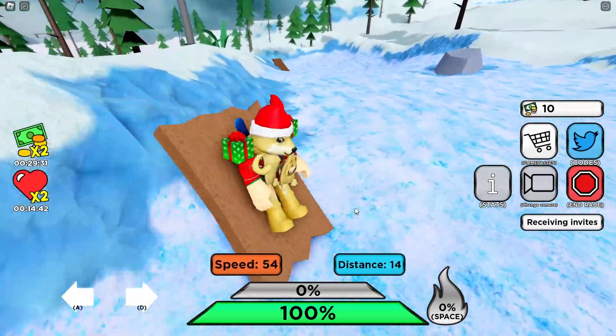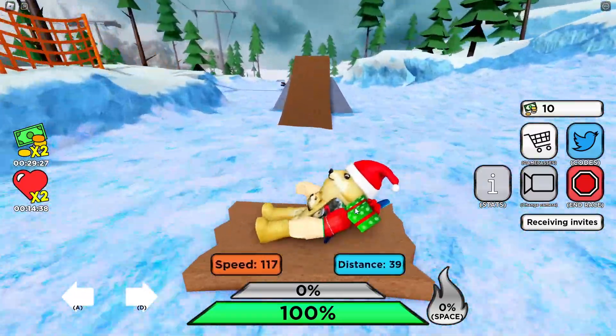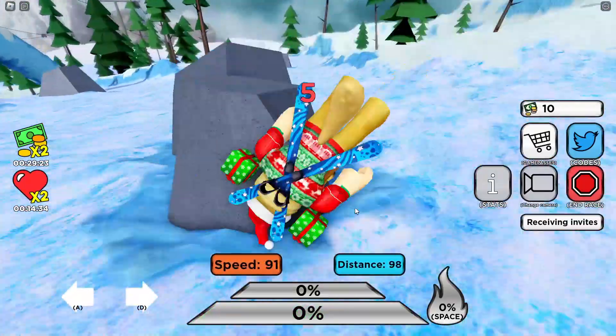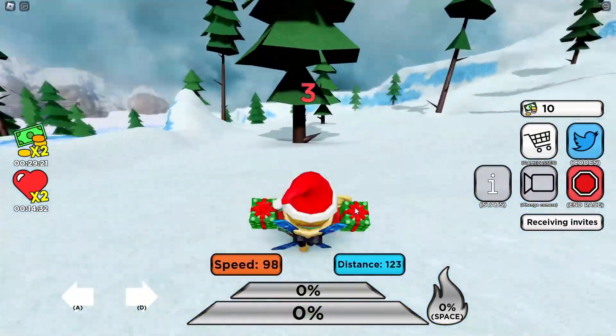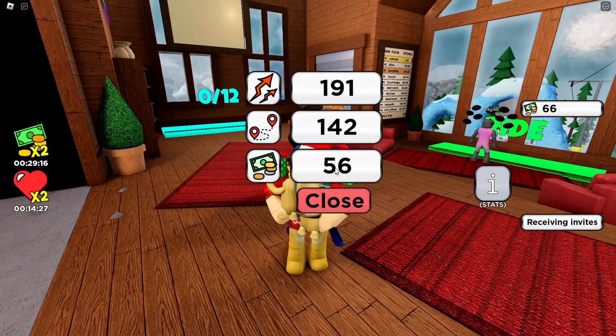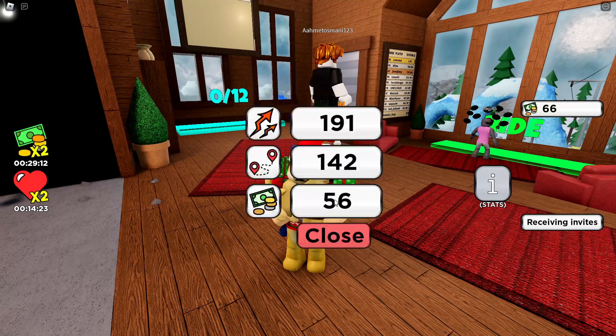Let's go up this way instead — oh, that kind of worked. Watch the rock — okay, that worked! We're going on the jump. Oh no, we've fallen over, heading straight for the rock. Ow, this is not good. Doge, are you good? How much did we get? 56 — that's pretty good, and that's with the times two money.